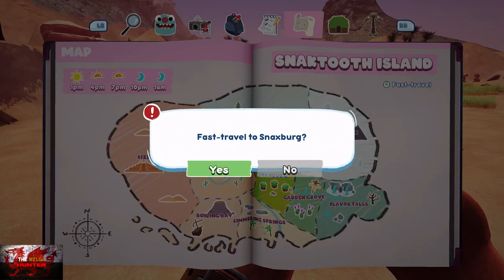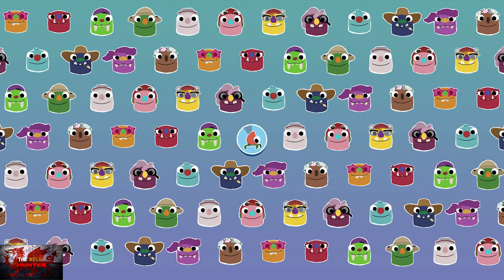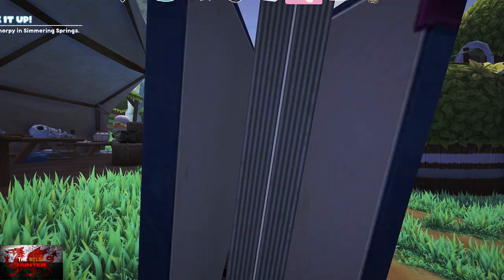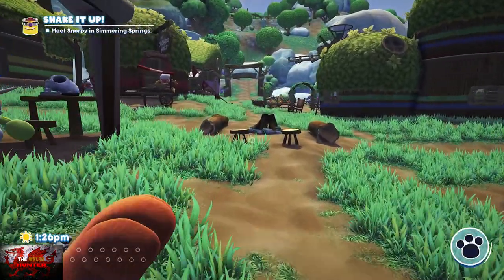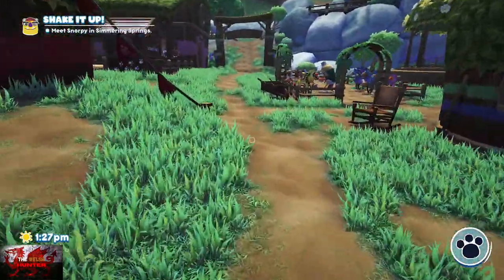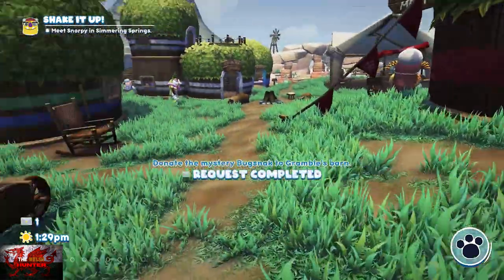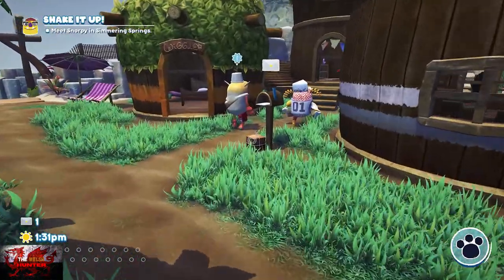Go back to Snacksburg and put him in Gramble's Ranch — another one complete. This will actually be the last one we pretty much need to do. Doing all of these, you should now have enough to put everything down on the first floor — we've technically done 50. As soon as you put him in, you'll see Philbo and Chandlo, and that's where he starts to build the second floor for your house.